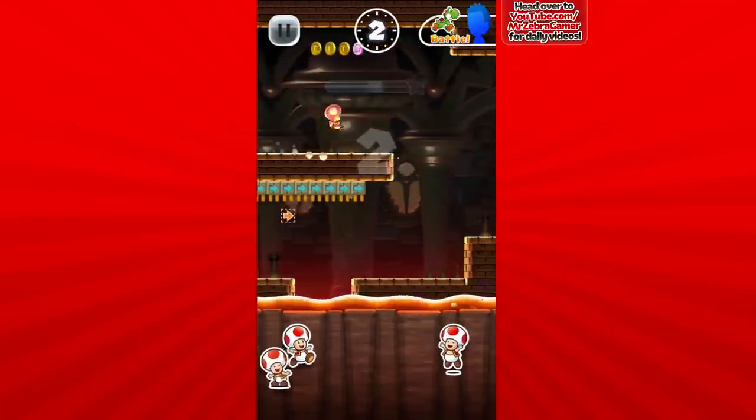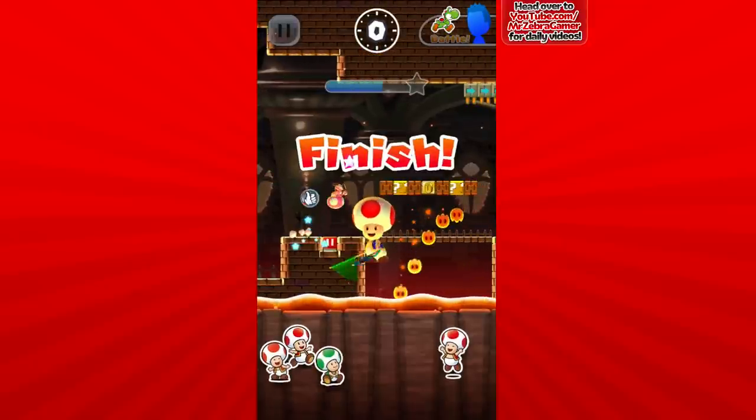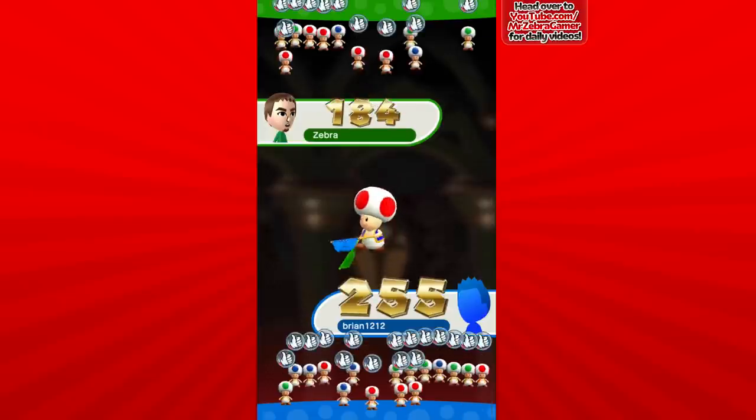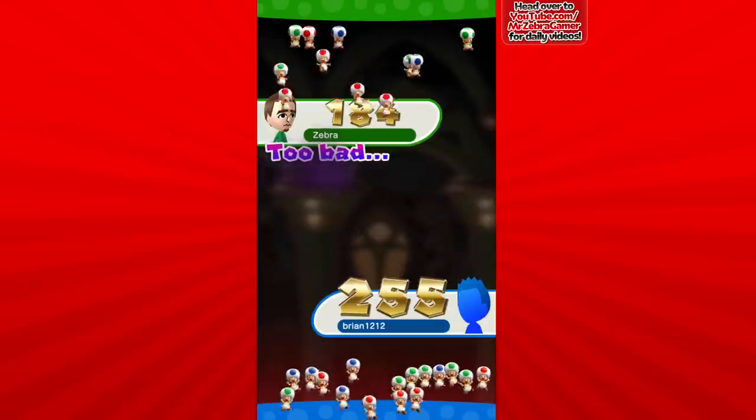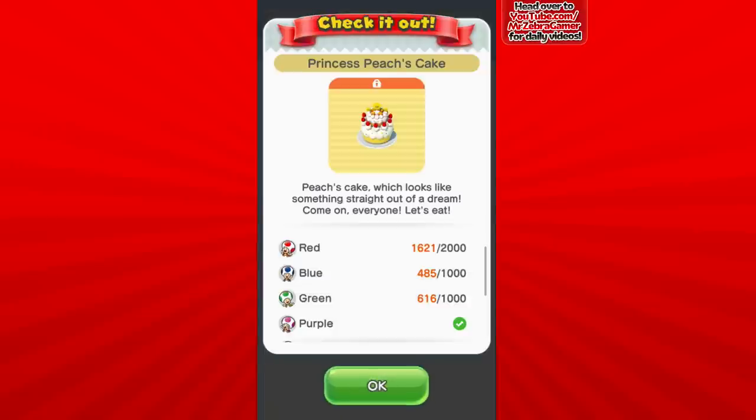I definitely lost. She jumps pretty high but what's the point of jumping high if all you're jumping into is spinning buzzsaw blades? Doesn't really help. I definitely lost. I don't think I can choose which character I play as when I rematch, so I'm just gonna move on. I usually do pretty good with this next level, which means I'm probably going to do awful now that I've said that.